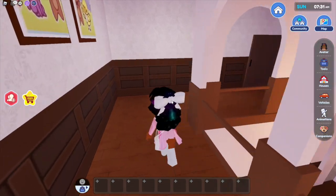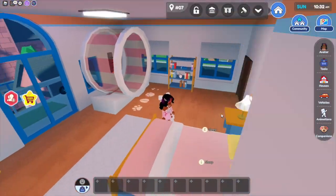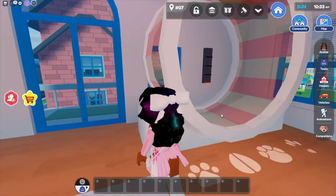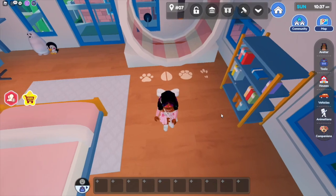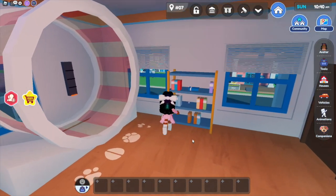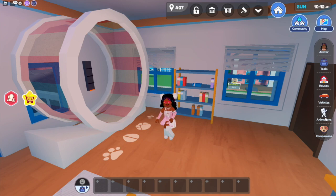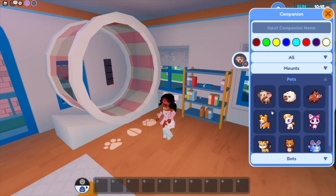So anyway, go upstairs, go all the way to the room. You see this giant little hamster wheel and you see these paws on the floor. Here's how you find the secret of the house: go over and click Companions — there are four pets that you have to pull out one at a time, and once you pull each one out a paw will light up.